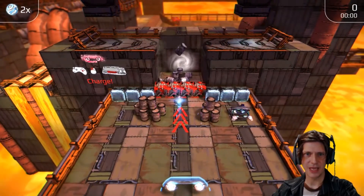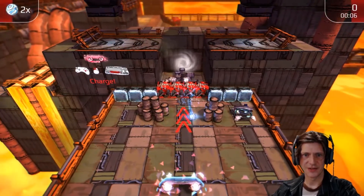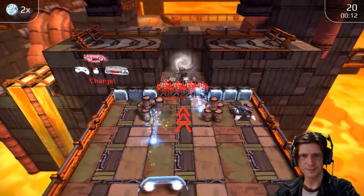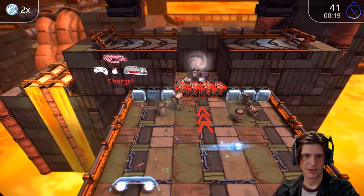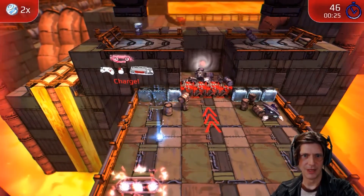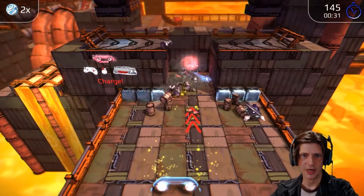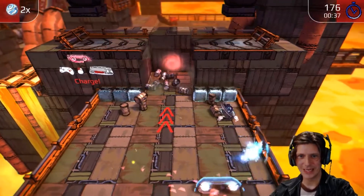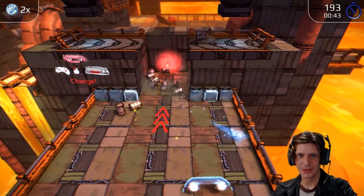One mechanic that is regularly in this game is the idea that you should charge your shots. What I'm doing is holding down the space bar, but you can also use the left mouse button. When I charge my shot, it becomes powerful — you see those red bricks? I can break through them now where it was just bouncing off them harmlessly before. It makes the game kind of harder because you're often waiting to the last second to do that charge, and it'll throw you off — sometimes you'll lose a life.